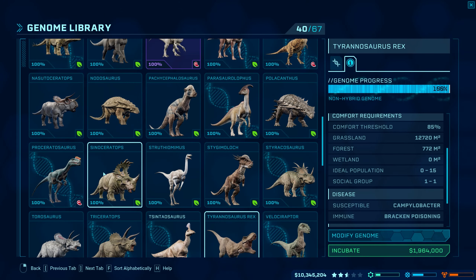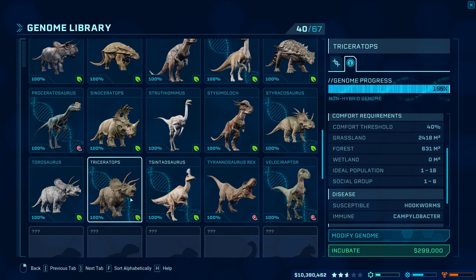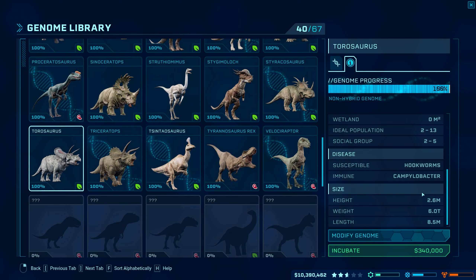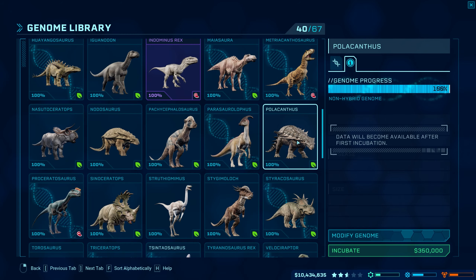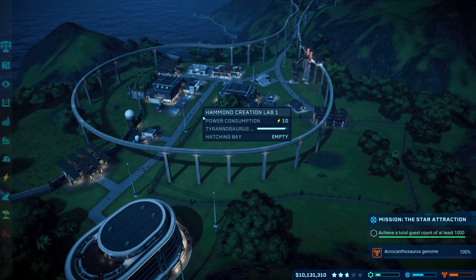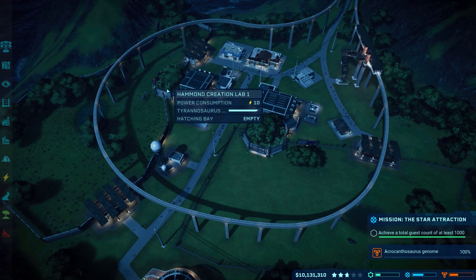All these dinos like the Trikes need social group requirements. This one can be social group one — we just need to find social group one dinos and max them out. Let's make one of these guys and see what happens. That was the only one that wasn't 100%. It shouldn't be too tough — as soon as we release this T-rex the guest count should go up.